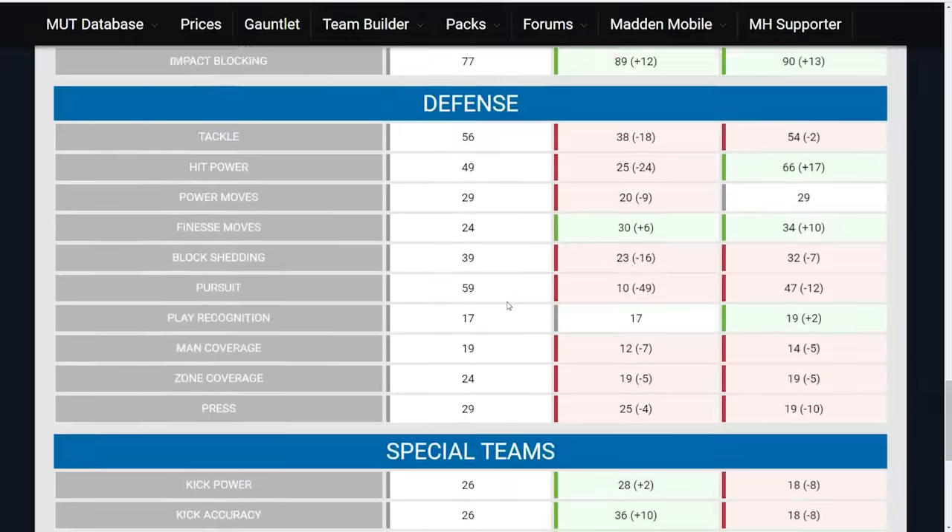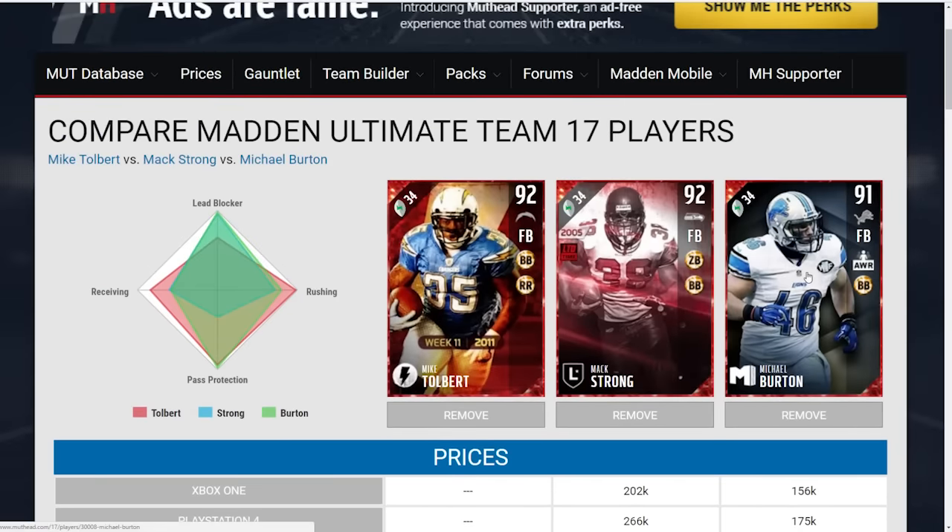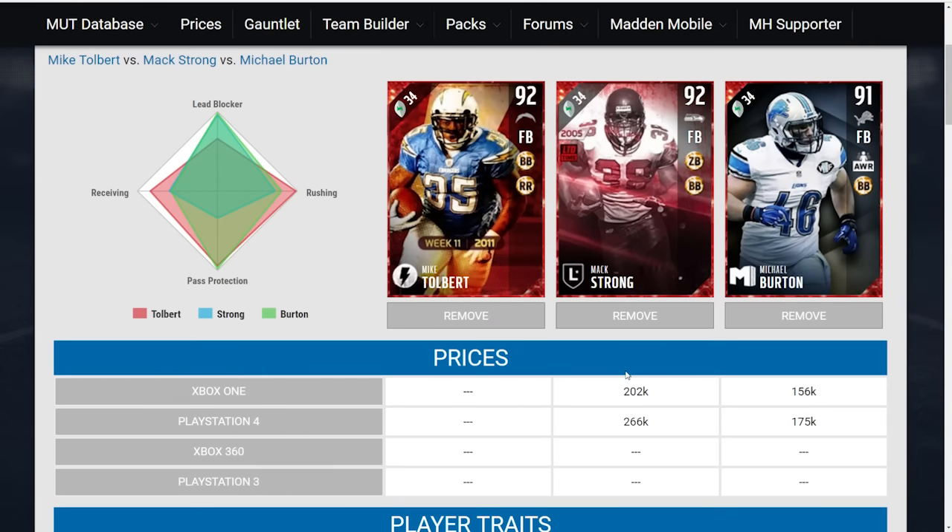That's your basic breakdown comparing Mike Tolbert to Max Strong and Michael Burton. Thanks to Mutthead for having this database for us. Mike Tolbert is actually not on the auction block yet — he has not gone up on Xbox One or PlayStation 4, so we apparently haven't gotten the collectibles needed to unlock him or put him on the auction block. He's a good card overall — best of the bunch for running, but not the best for blocking.